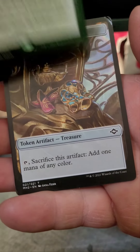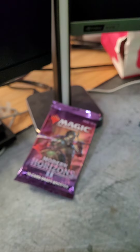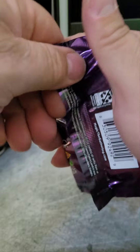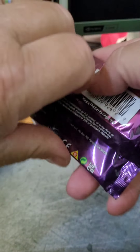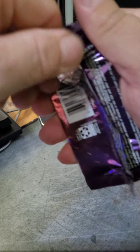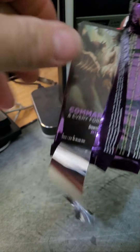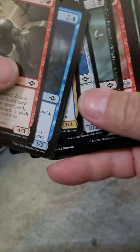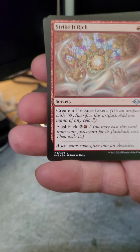Let's see if we can hit some good stuff in this MH2 Draft Pack. These are sealed really tight — took an act of strength to open that one. Starting with Herd Baloth, Feast of Sanity, Abiding Grace, Enchantress's Presence for our rare, and behind it is a Persist, and a Treasure Token.